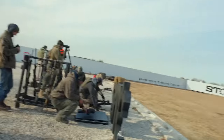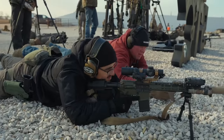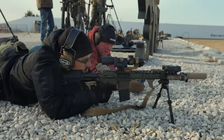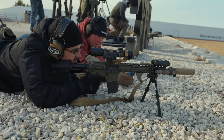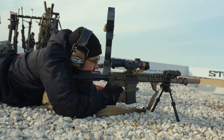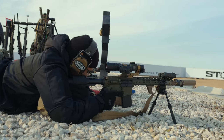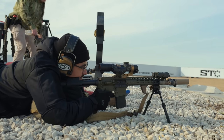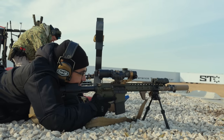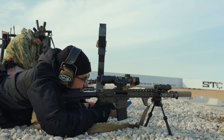This stage was pretty straightforward — I believe it was called 'Walk It Out.' All we had to do was make shots at 300, 400, 500, and 600 yards — two shots on each target. I want to say the target at each distance was about 1.5 MOA for the respective distance. Essentially you're just trying to get two hits on each one and walk your way out. Very basic, but this is where knowing your dope and dialing for each distance is really important. Another good stage to build my confidence and rebuild after the struggle-bus start.